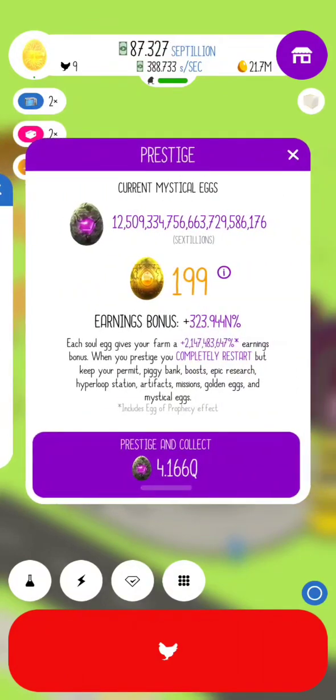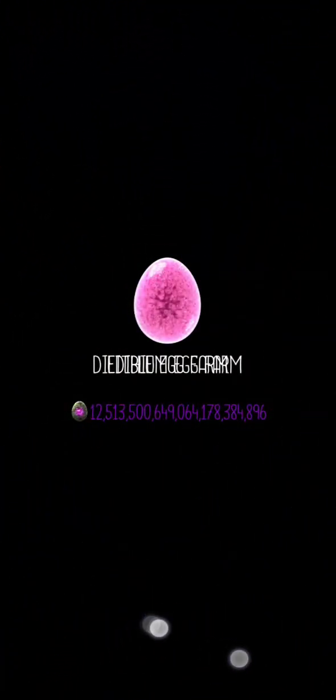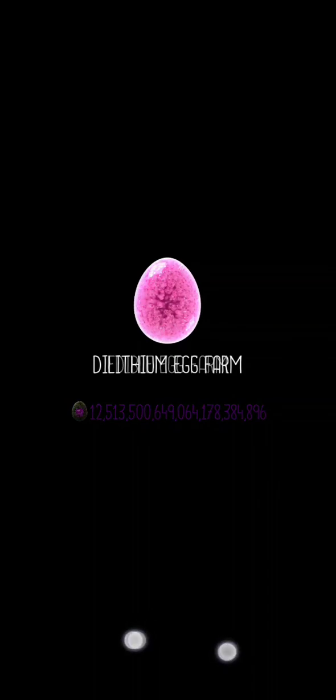So I'm going to hit this prestige button and show you some things along the way. This first one will just be a regular prestige — no changing artifacts, just my base artifacts. I'm going to do the dilithium jump and then start building eggs and chickens.